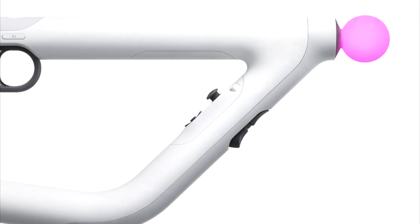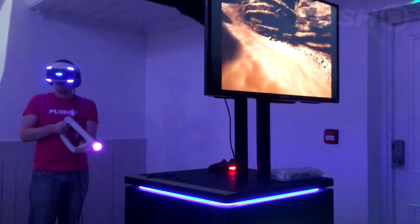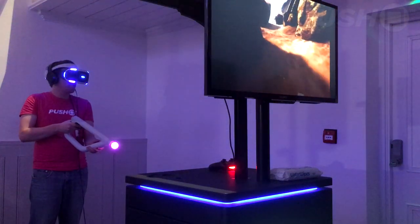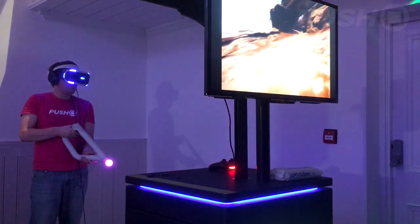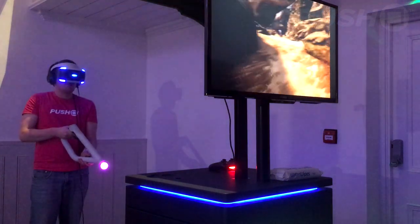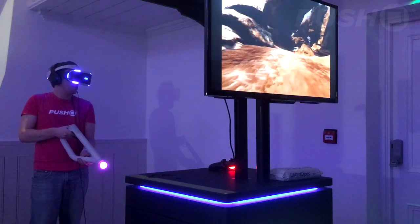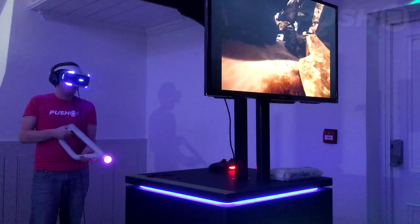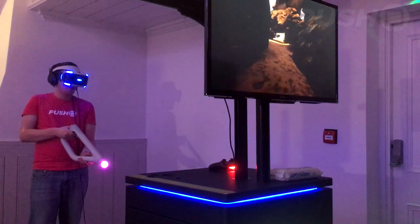When you're playing Farpoint, the gun is represented in 3D space in the game, so you can look down in virtual reality and see the gun that you're holding represented accurately in the game world. They've put a lot of work into the gun models and the detail on the guns. You can actually use the gun, hold it up to the headset, and look down the barrel, and you'll get a reticle — kind of like aiming down the sights in Call of Duty.